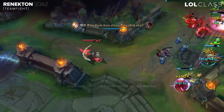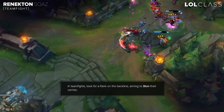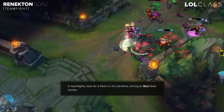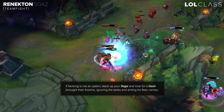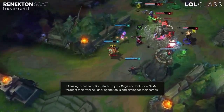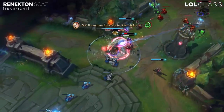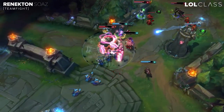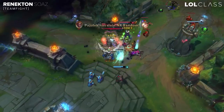For Renekton in teamfights, you'll probably either try to flank if they're not looking for you, or you're going to try to stack up your rage, wait a bit and start a teamfight normally, focus the front liner, then at some point try to dash and CC either their AD or their AP if they don't have QSS, because with your items and Titanic Hydra you can literally one-shot the AP or AD carry.